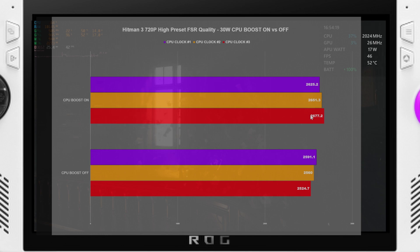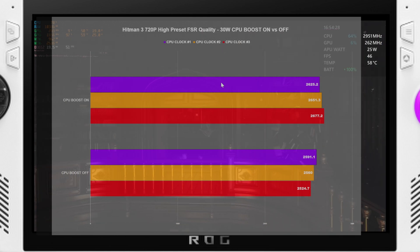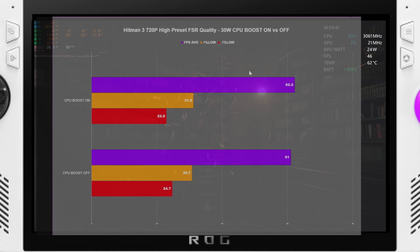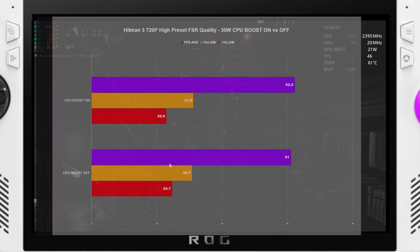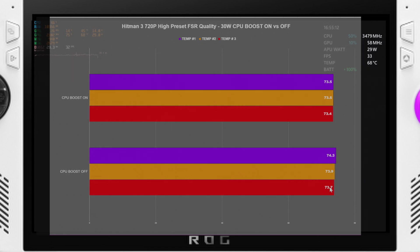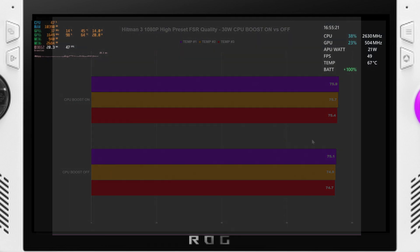Moving to Hitman 3, CPU boost on produced higher clock averages here because Hitman 3 is a very CPU-intensive game — a lot of simulation going on. At 1080p it did switch, with CPU boost off producing higher clocks. For FPS: 62.2 with CPU boost on versus 61 with CPU boost off — neck and neck. The 0.1% lows were higher by about 2 FPS with CPU boost off but the difference is negligible. At 1080p it was 44.9 versus 44.6 — again negligible. Temperatures were 73 across the board at 720p and 75 at 1080p.